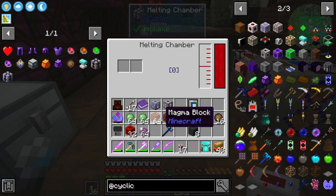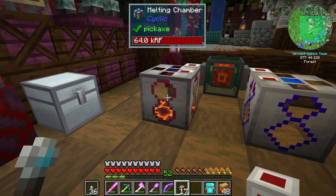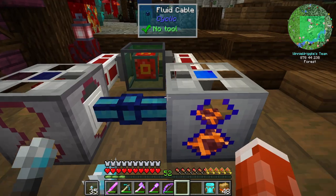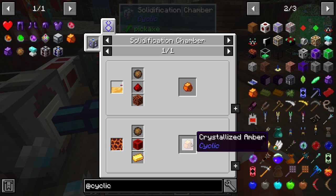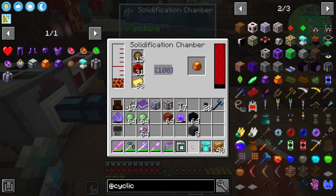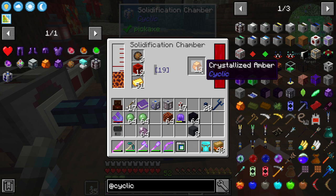We want to start with the melting chamber, put magma blocks in it, and it'll consume those and produce magma. We've already got three, four buckets, which is great. Now we just want to move that magma to the solidification chamber. I'm going to use the cyclic fluid cable to do that, along with a cable wrench, to pull it out of the melting chamber and into the solidification chamber. Now we have magma. To make crystallized amber, we just need to put in fire charges, redstone, and gold. We should get one crystallized amber for each fire charge — so with 16 fire charges, we should get 16 crystallized amber.